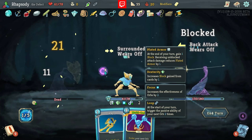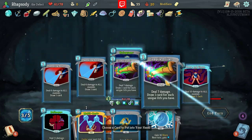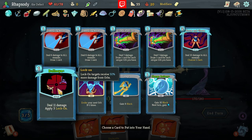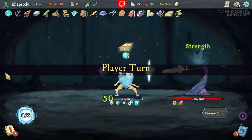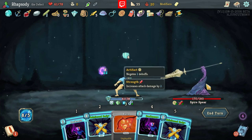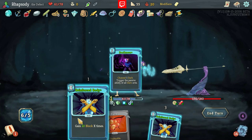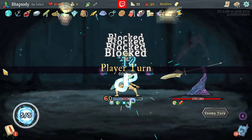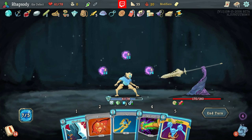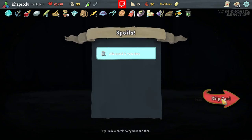Hell yes! We actually managed to take one of them out with that — I was kind of expecting that was going to be a really bad play on my part. Very glad that we even lived past turn two, by the way, because the turn two against the Spire Shield and Spear in Ascension 20 is pretty rough. They put two Burns atop your deck on the first turn. Knew we had to find it eventually. Lanterns — start each combat with additional energy — hard pass.